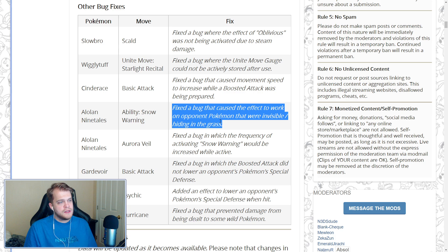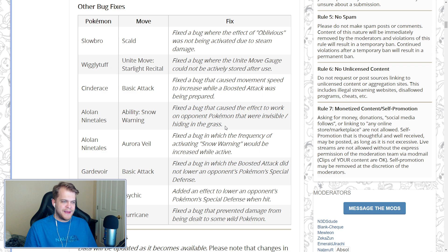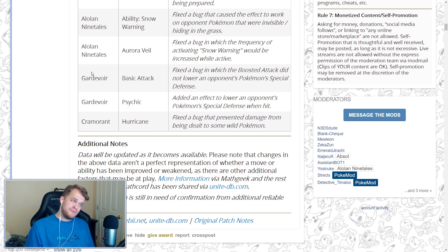For Alolan Ninetales, this is a pretty big nerf. Its Snow Warning passive used to be able to spot enemies hiding in grass or even invisible Pokemon like a stealthed Greninja. That no longer works. Also, Snow Warning was activating more frequently inside Aurora Veil — that's fixed too. The unfortunate part is that Alolan Ninetales still can't properly hide in grass — its passive activates and reveals its own position when enemies walk by, but it no longer exposes enemies hiding in the grass from you.